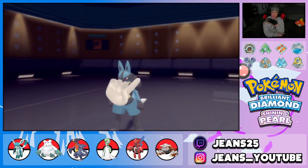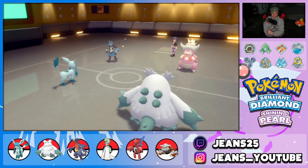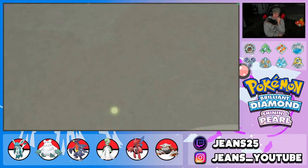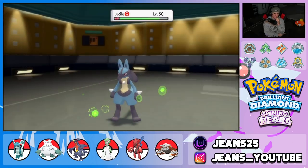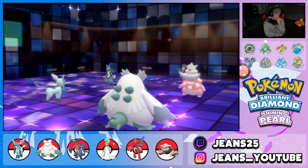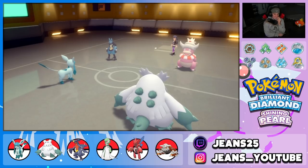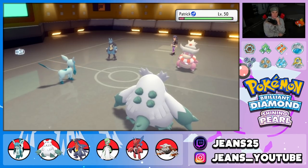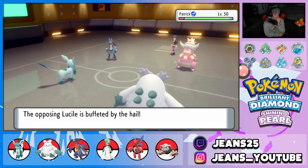He sets up Trick Room — I followed up with Energy Ball, which is not very effective against him. Trick Room is out and about. Maybe I should swap out Glaceon and save it for the back end. I think Shadow Ball is the play here — right into him, and double down on that slot.